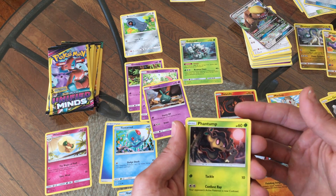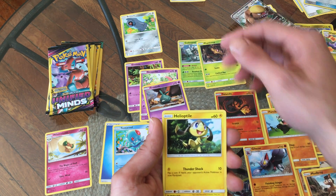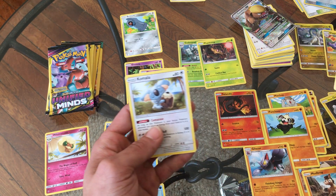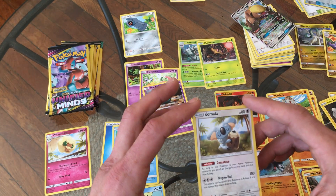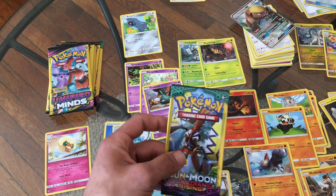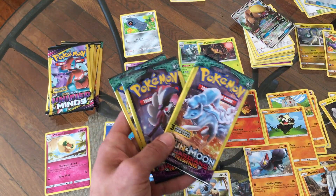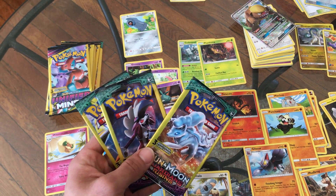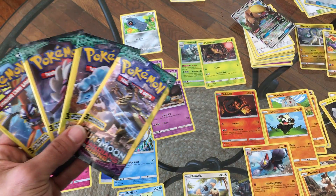A Phantump — that's pretty cool, a spooky looking Pokemon. I definitely would have picked him. A Heliolisk — I butchered that horribly — but that's a pretty cool looking guy. And then to end it off with a Komala. Not bad guys, not bad at all. We had one for this pack art, we had one for this pack art — look at that pack art. We had that one, we had that one, we had this one.